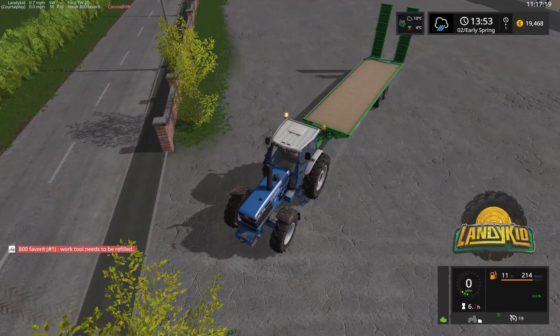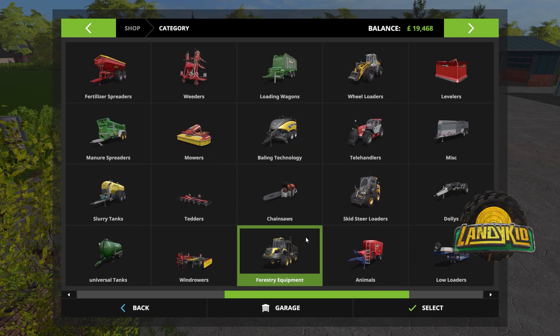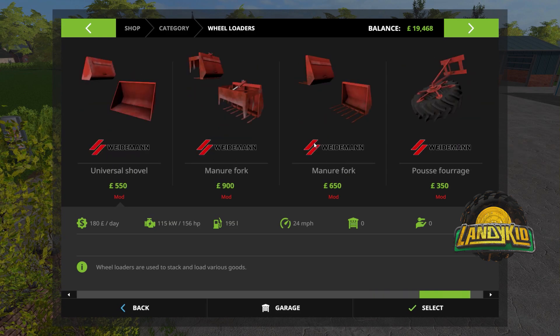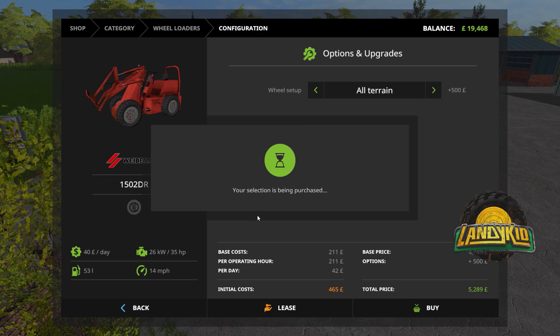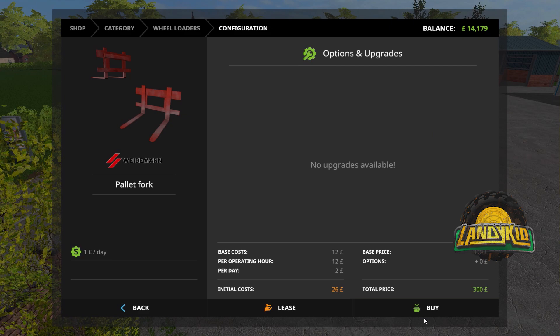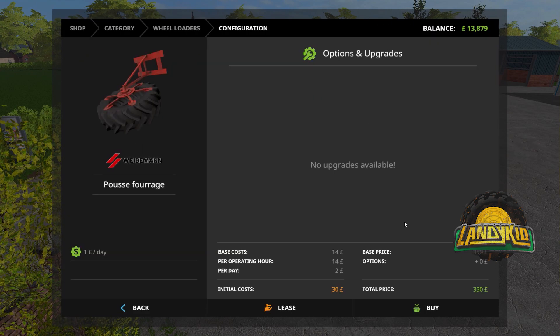So I'll park this here, drop that, pull up the shop menu. It's so cheap I can buy it quite happily. It's under wheel loaders. Oh, it is the Wildman. This thing's pretty darn accurate to what it is in real life. I'm going to go with the all-terrain tires — kind of lets it look better. We're going to go with two attachments: the pallet forks and the feed pusher.